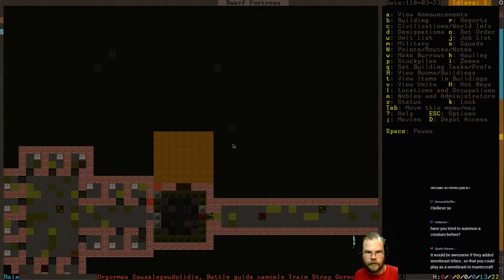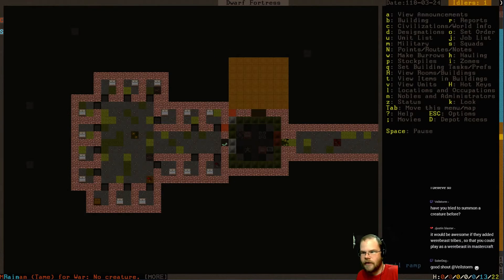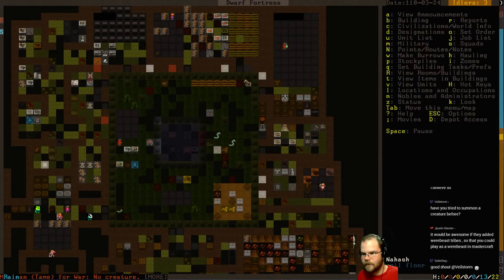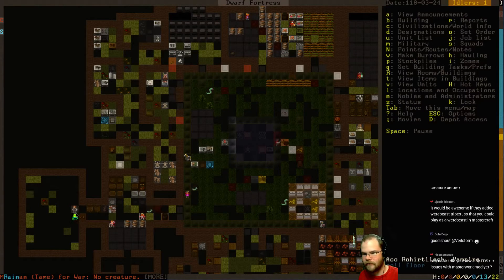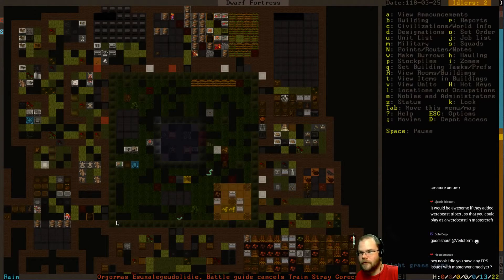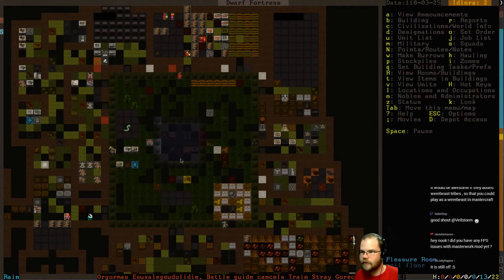There's a vampire down here. I think that is in the coming soon sort of thing - that's something he's working on, getting werebeasts as a playable race. Masterwork is supposed to be, I think, better at dealing with frame rate issues. I think.